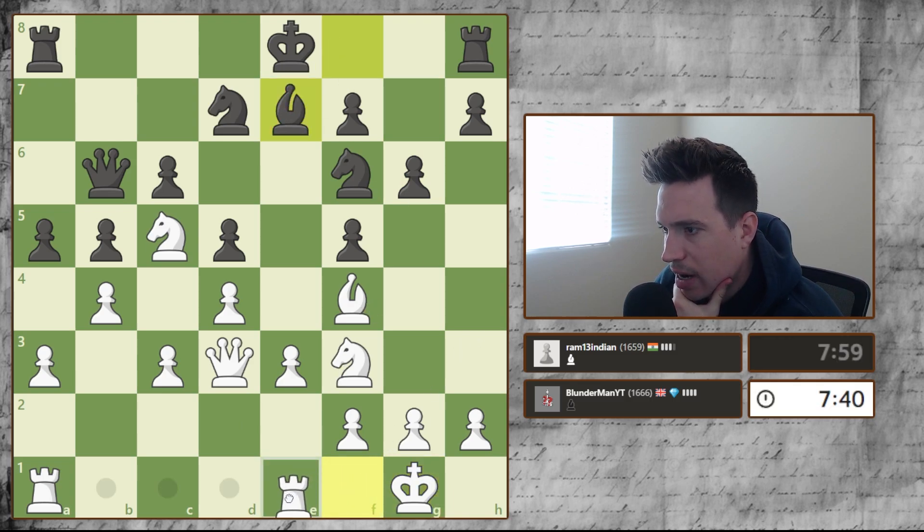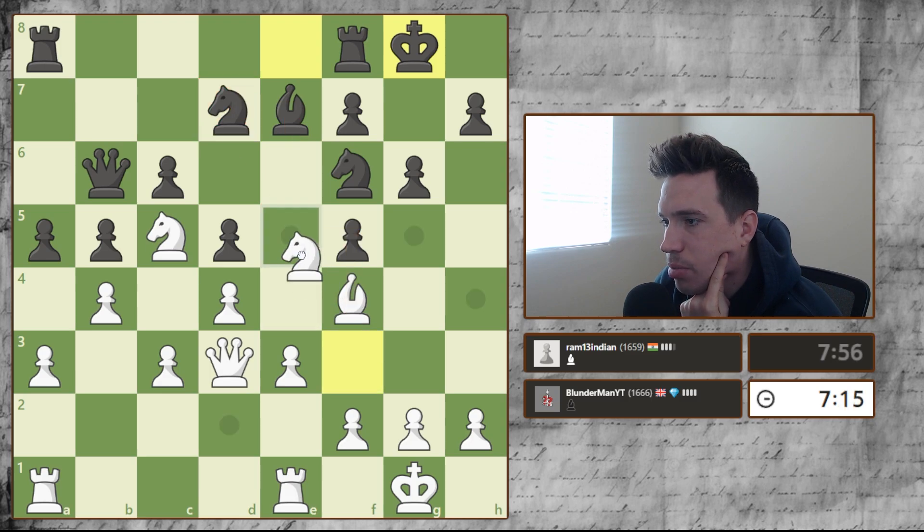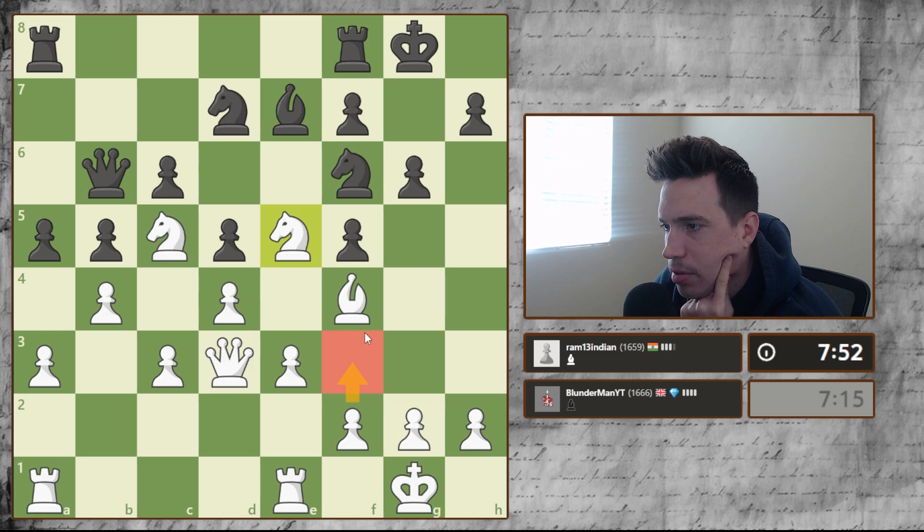It looks like he wants to castle too. Let's get our rook on e1 and get ready to push. I think I want to push my f-pawn as well, because if I push right now he forks me and both of my pieces are in danger. Let's look to move this knight further in — if we come here this is a very nice square, and if he trades we take with the bishop. Then the f-pawn will support the e-pawn and we can bust in with these rooks.